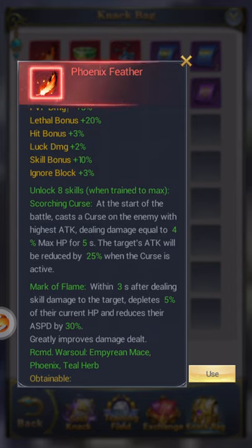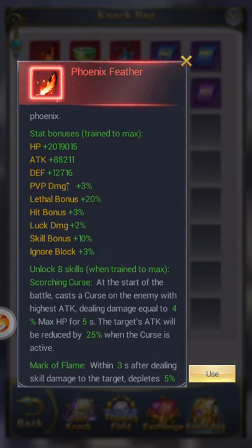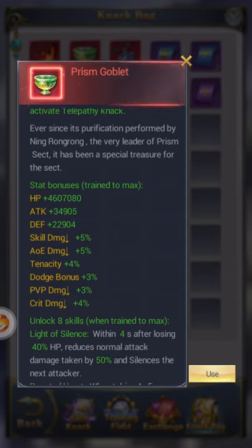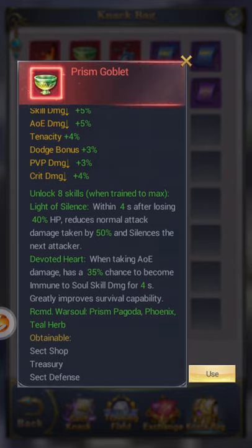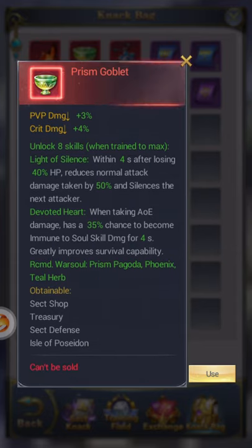I realize most of my viewers are older, so I'm going to slow it down for you guys. For Prism, you've got these stats, and then Light of Silence: within 4 seconds after losing 40% HP, reduce normal attack damage taken by 50% and Silence the next attacker, which is nice. When taking AoE damage, has a 35% chance to become immune to soul skills damage for 4 seconds — greatly improves survivability capability. And you've got the recommended down there as well.